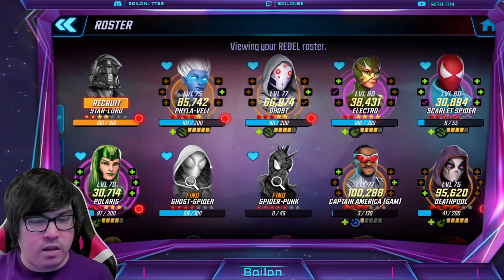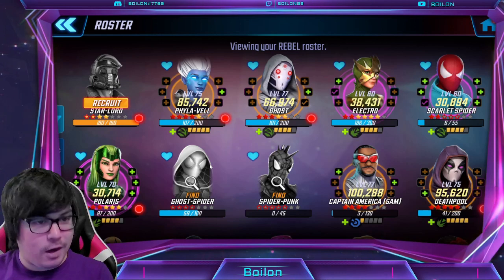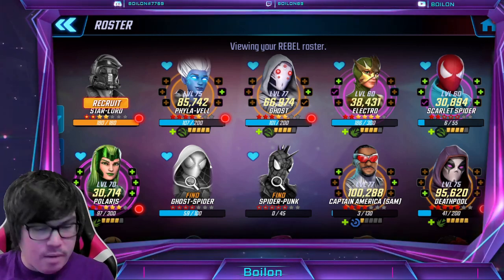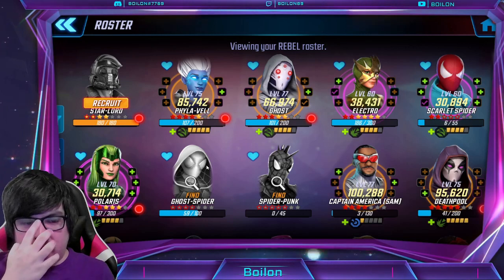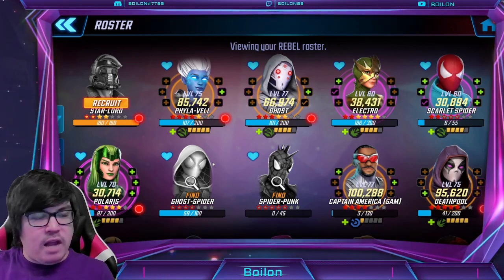Previously, in order to get into medium difficulty, you needed not only the levels — which I think is level 43 — but you also needed three of the campaign trait characters. That has been scrapped. I had that officially confirmed by the CMs for this. But for hard mode, you still need five characters. It unlocks at level 58, but you do need five Rebel characters.